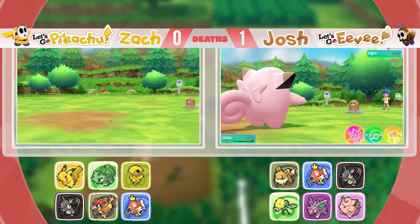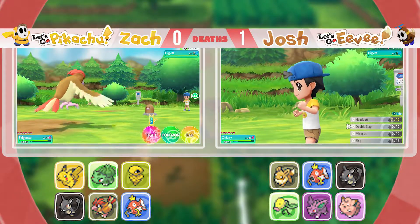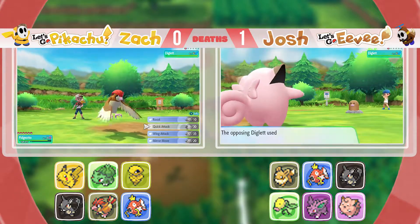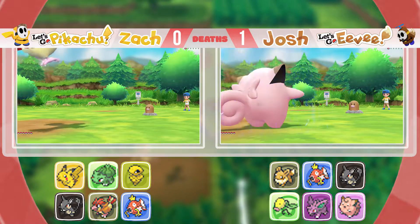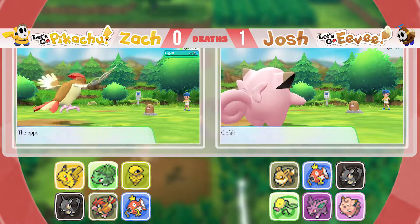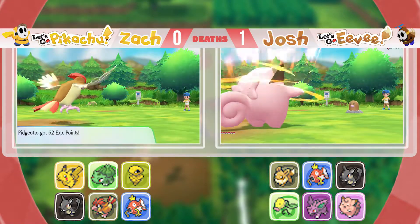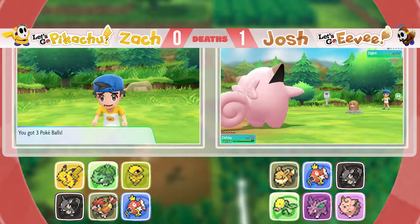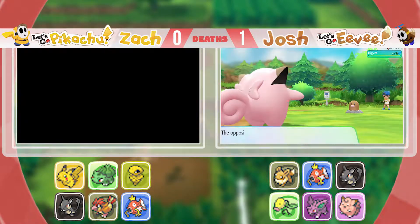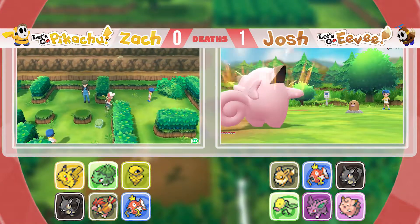I sand attacked it to death with Eevee until it couldn't do anything else, then threw in the one Pokémon and hit it. It needed to hit a couple times — it couldn't kill the Gengar, or it was either a Haunter or a Gengar — in one hit. But it could kill me in one hit. So I was like, the sand attack strat is going to have to do — just hope it doesn't hit me. And it worked!